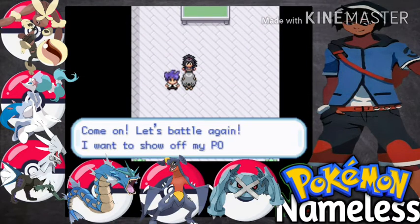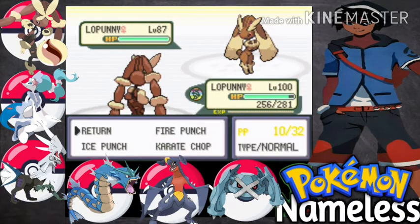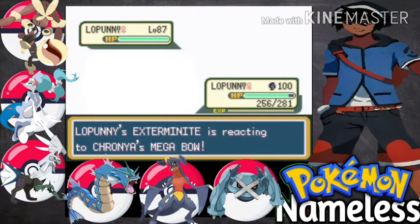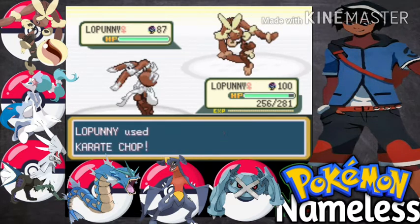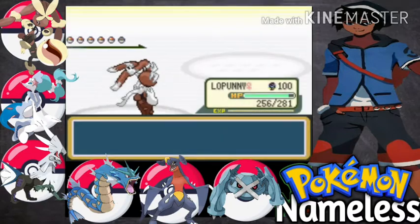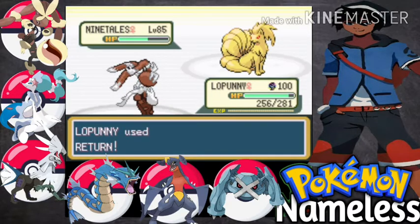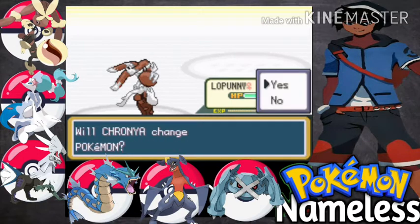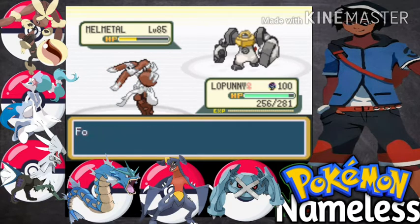Let's go with Absolvi — we haven't battled in a long time. We both have Lopunnies but mine is different now. You Mega Evolve, I'm going to Extreme Evolve. Difficulty is increasing to 87 — I think Cybil was just 85. Since Absolvi is our old rival that's why she's using powerful Pokémon. Let's go for Return. Melmetal — let's go for Karate Chop. Melmetal uses Double Iron Bash, doesn't do much because of Fighting type. Karate Chop again — Melmetal is down.